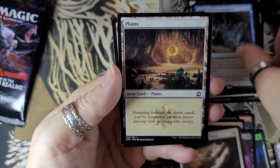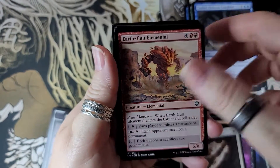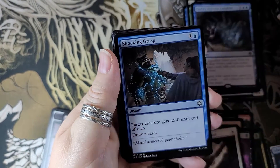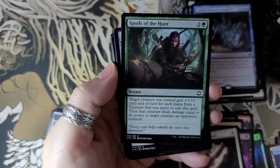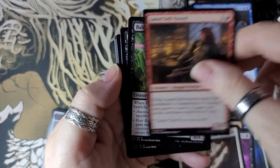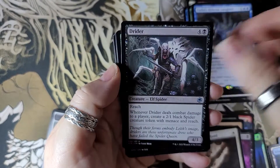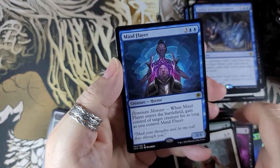We got that one for the gold. And last pack — let's see if we can get some last-pack magic here. Another unicorn, another unicorn — Strider, Hunter's Mark, Indigenous Smith, and Mind Flayer.